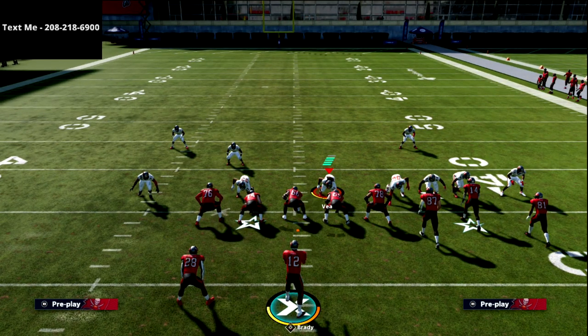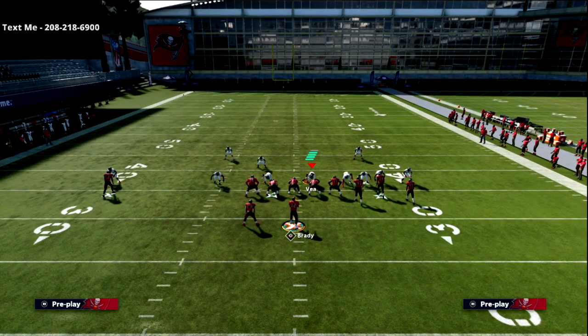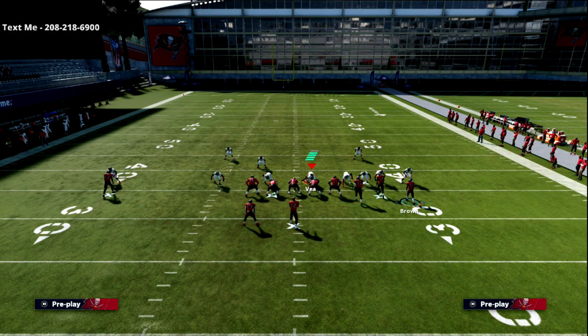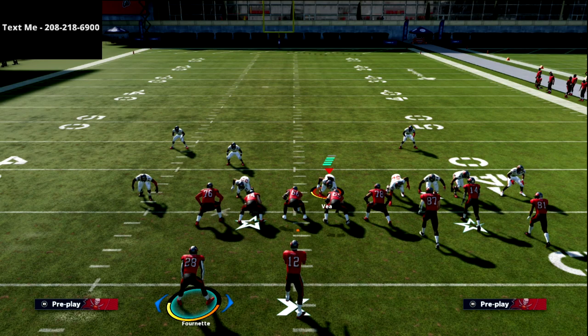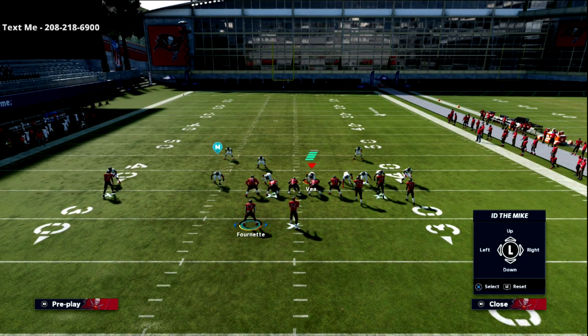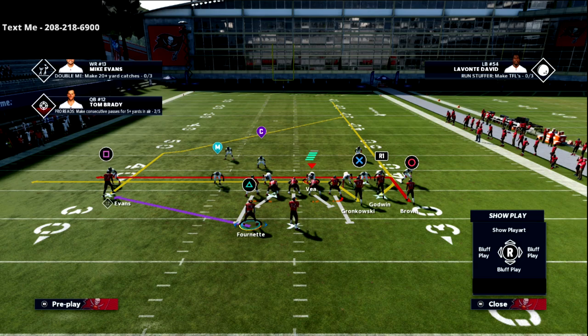Out of this gun bunch, we're going to put the X receiver on a drag route. We're going to put the circle receiver on a five-yard in route — I really like the five-yard in route, though you can also put him on a drag or a slant. Personally I really like the five-yard dig route. With our running back on the outside, we have a decision: we can put him on a route or block him. I normally block him — it's a six-man protection.